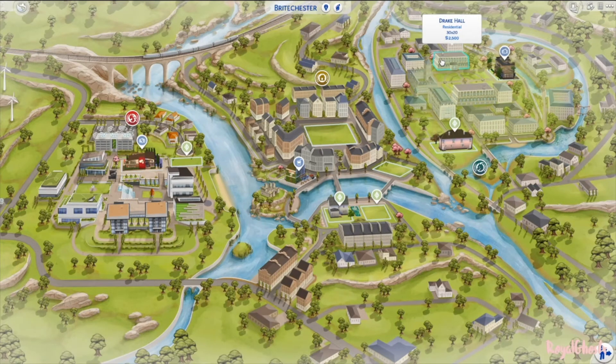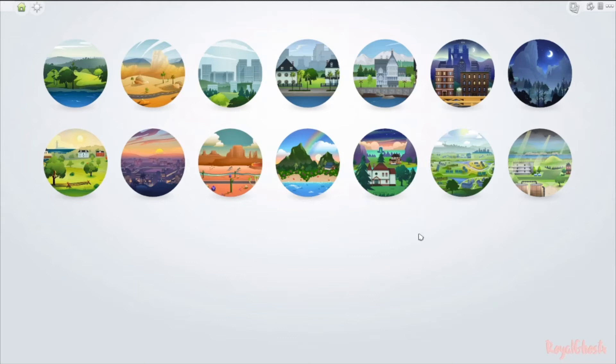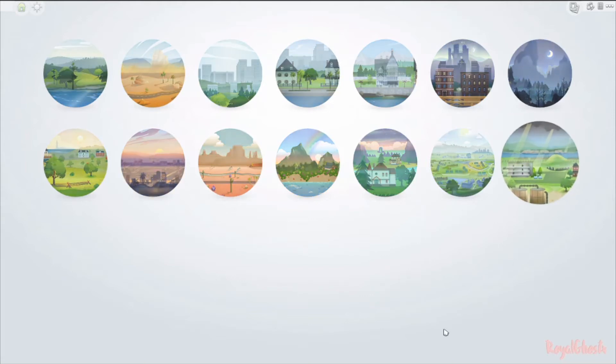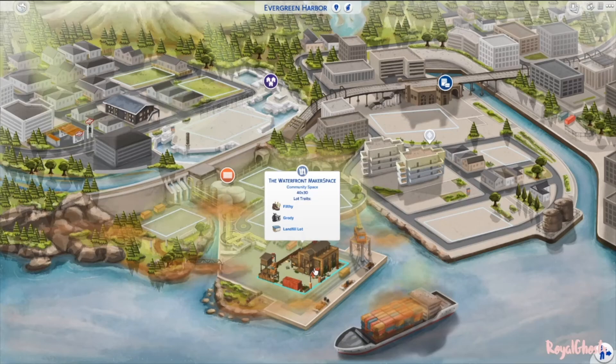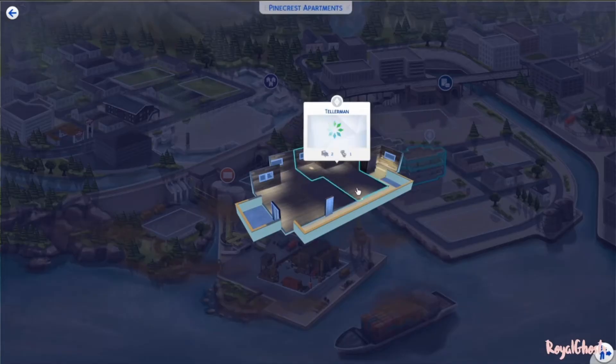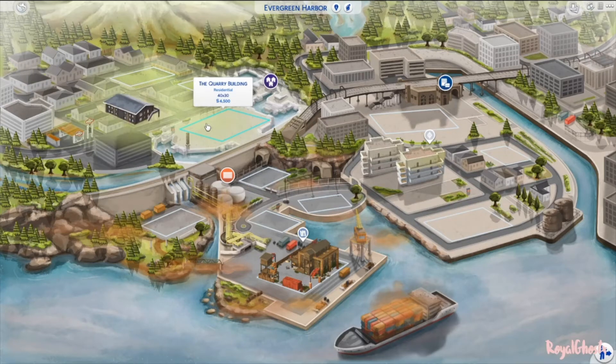I don't like doing dorms or apartments because I have never built on those type of lots before, so it's gonna be really difficult for me. I also want to add the Greenman's household with the plant sim and make the female sim into a plant sim. I feel like this would be the perfect world for them because of the family and stuff, and it's called Evergreen — so they'll probably live in this area.